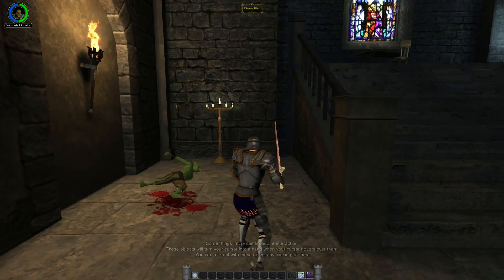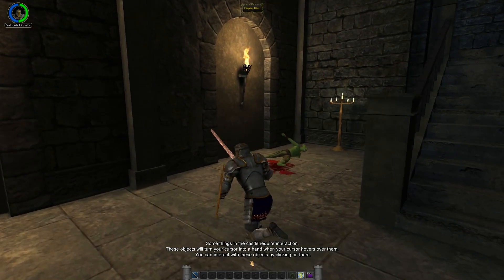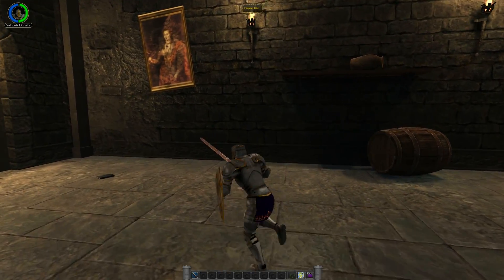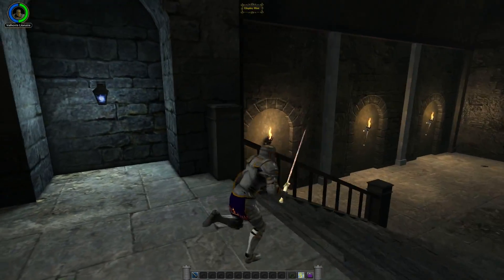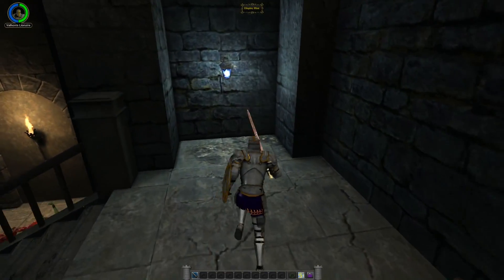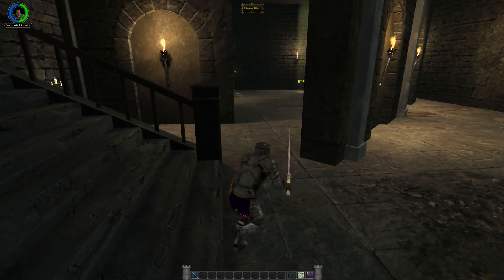We're just furiously clicking the mouse button. Some things in the castle require interaction — these objects will turn your cursor into a hand, and you can interact with them by clicking. What if it's this painting? No, that's just a chair. Ah-ha! Cheeky — there goes the wall and there's another key. Hooray.